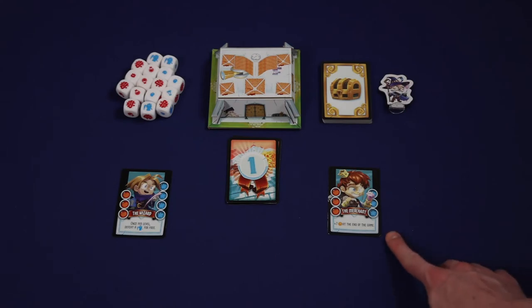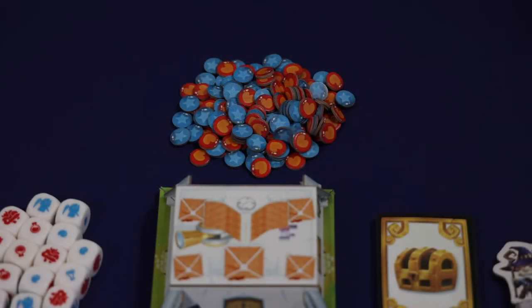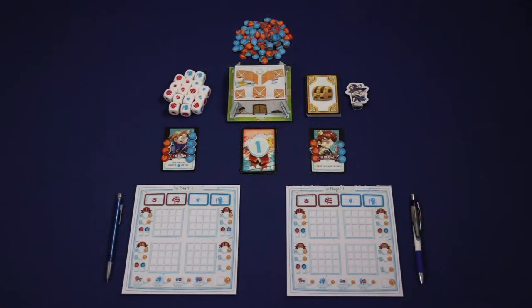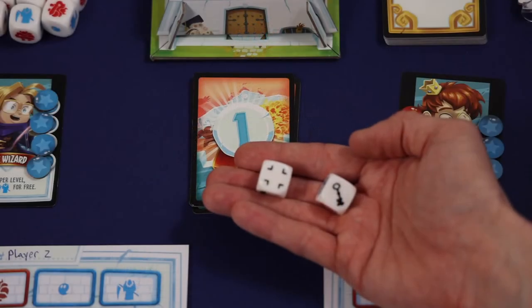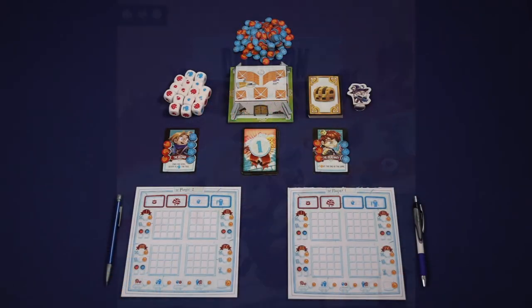Then, randomly draw a character card for each player at the table. If you want to, you can also pick your favorite character when doing this step. Make sure and create a pool of double-sided health and mana tokens somewhere near the play area where all players can reach it easily. Then, place tokens on all the empty spaces on your character card where there's room for mana tokens and health tokens. Then, each player should get an adventure sheet along with a pen or pencil, which is not included in the game. For the first game, it's recommended that you don't use the boss or the labyrinth die, so those can stay in the box for now. After this has been done, you're ready to play.